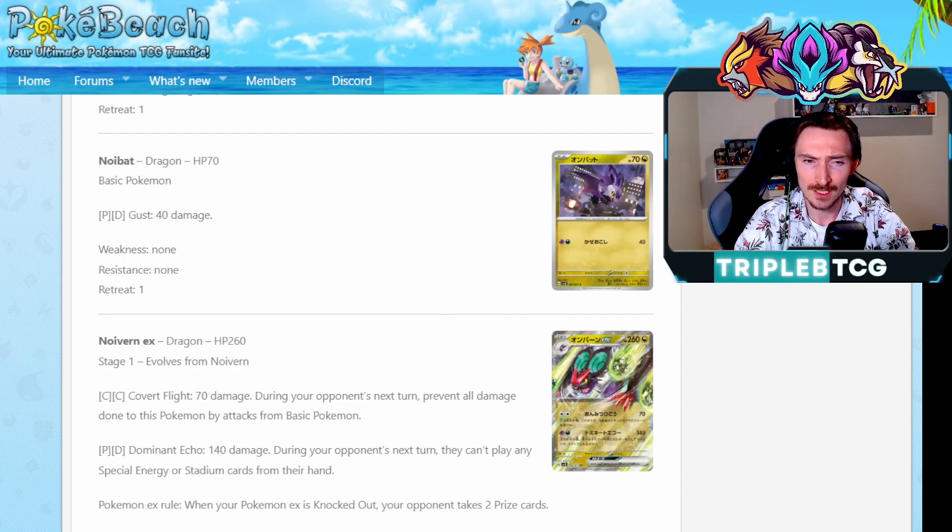Convert Flight is double colorless energy: 70 damage, during your opponent's next turn prevent all damage done to this by attacks from basic Pokemon. So very handy to go into Lost Box. And the second attack, Dominant Echo: does 140 damage and during your opponent's next turn, they can't play any special energy or stadium cards from their hand. That's great. Up against Lugia, being able to put like Temple of Sinnoh down and shut off their energy - they're fully reliant on Single Strike Energy, which it kind of seems like they're heading towards at the moment. It counters that really hard. Obviously, they could just set up into Lugia with Archeops still, it comes up, it can bump the stadium with its attack, but it's just a way to make their life a little bit more difficult.